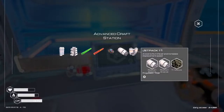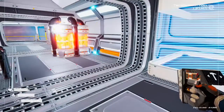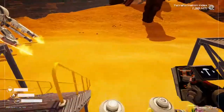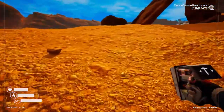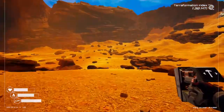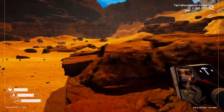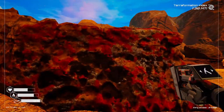Now we can create the jetpack. Let's go here and pull that into the crafting slot - there we go! How does the jetpack work? Oh, I see! How do you know how much fuel you've got though? Not bad at all!